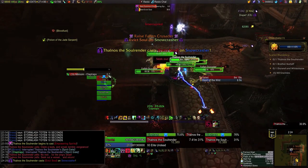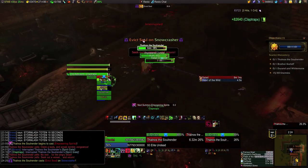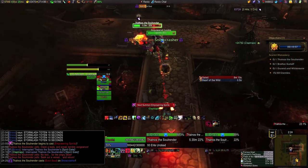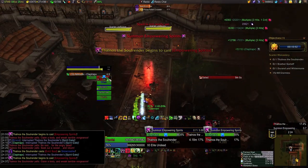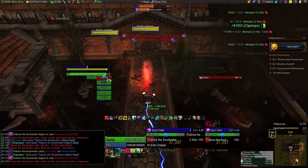Worth noting: this group's DPS is good — it has to be in order to be doing challenge modes — but it's not excellent. We're missing a few buff synergies: two of our DPS aren't getting melee haste and the elemental shaman isn't getting Cursive Elements. Of the zones we've done so far, this one wound up giving the narrowest cushion on time, but it was still totally doable with some well-practiced execution.